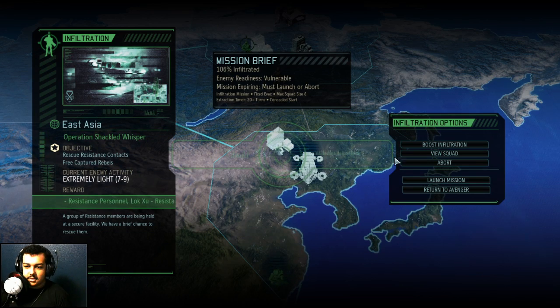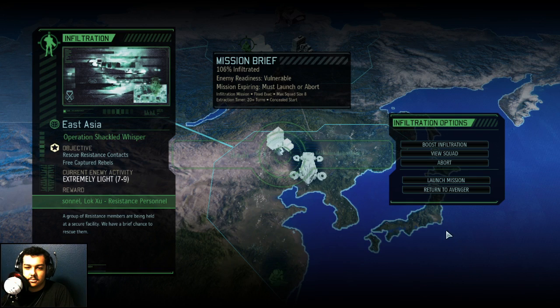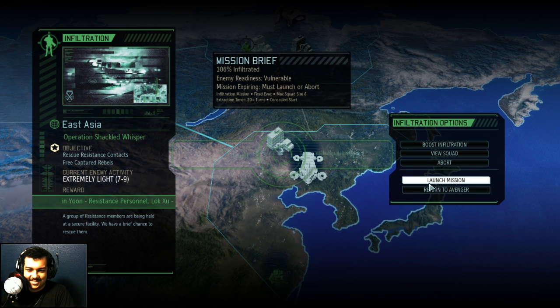Vulnerable, seven to nine enemies. Who's on this one? Five of them — lieutenant, corporal, squaddies. Let's go! This is the one I just sent, right? No? I'm crazy. Anyways, launch. Make sure I didn't miss anything — there we go, it's loading.